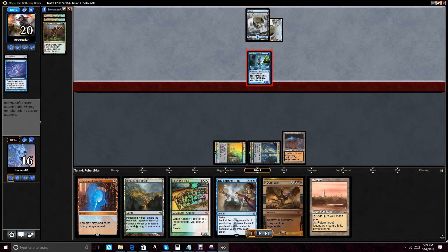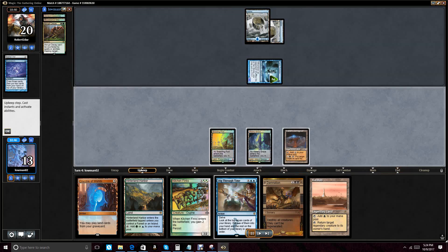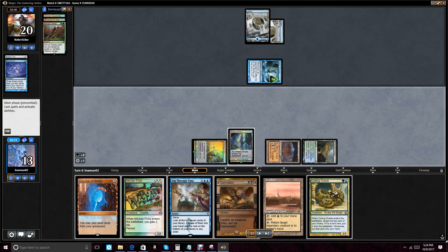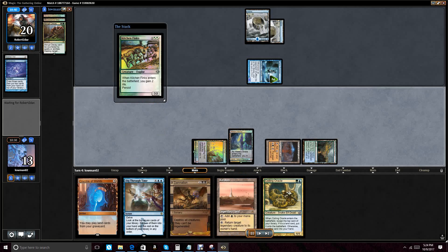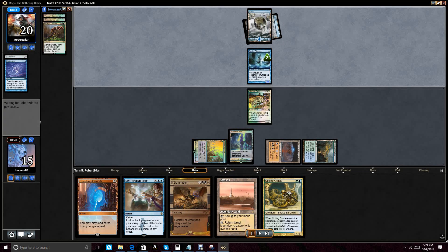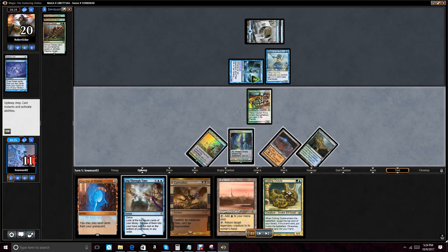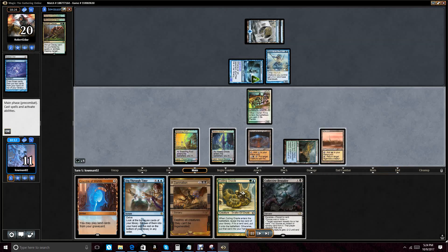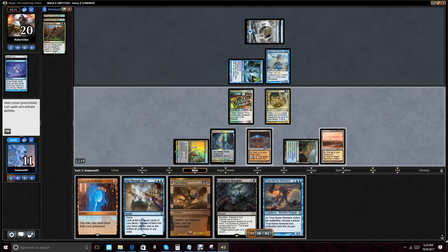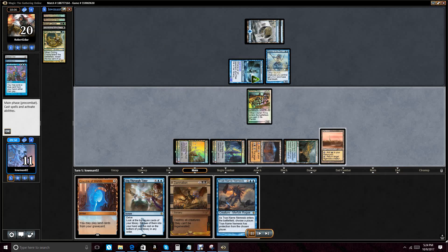He Brainstorms but doesn't find a land — good news for us. We play our land and play out Kitchen Finks. I could play Coiling Oracle since it plays fine into Wrath effects — it's a 1/1 that cycles, kind of forcing them to overcommit. But he plays the Master of the Pearl Trident, and the Master is a problem. We draw Collected Brutality, which is a great draw — but it gets misdirected onto the Coiling Oracle, which is fine since it won't end the game for us.